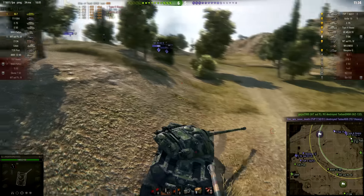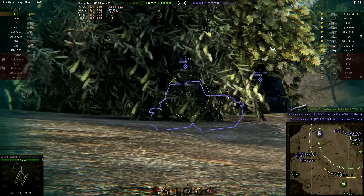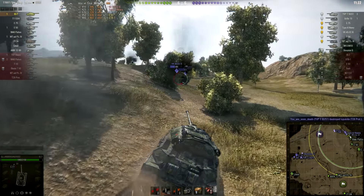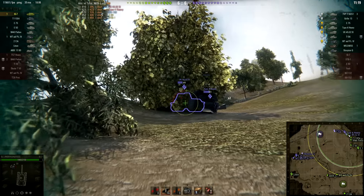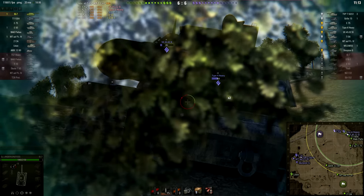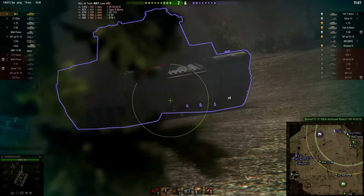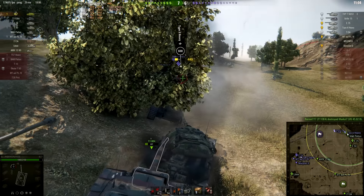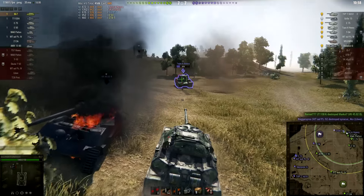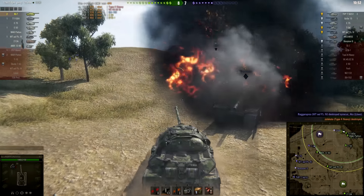The Type 4 Heavy certainly is not giving up its life easily, and unfortunately we are being blocked by the tier 10 tank destroyer from behind, which is not ideal. However, these guys are being squeezed in, so it really is only a matter of time. Hopefully we can make short work of them, because the other side is just about to collapse. One more good shot into the VK and he is out. Finally a penetrating hit into the lower plate of the Type 4 Heavy, and now it's basically just time to go in and finish this guy off. Not a moment too soon, because the other side is now completely out of order.